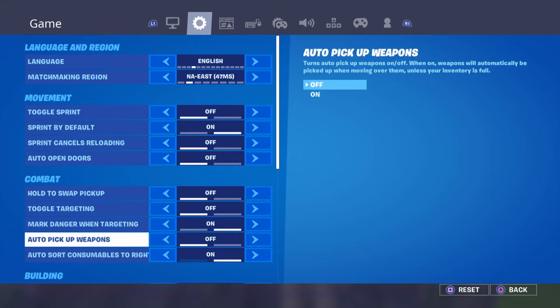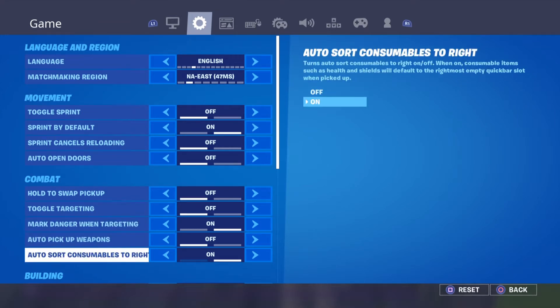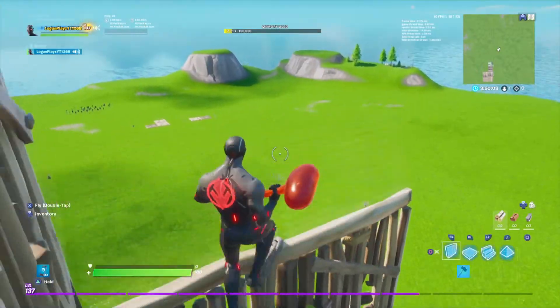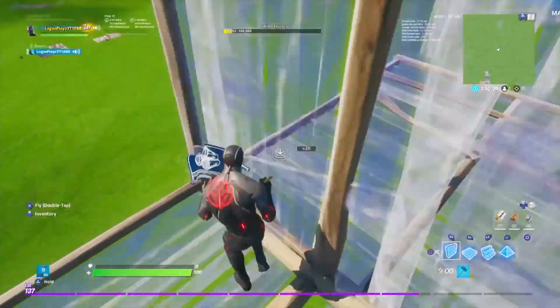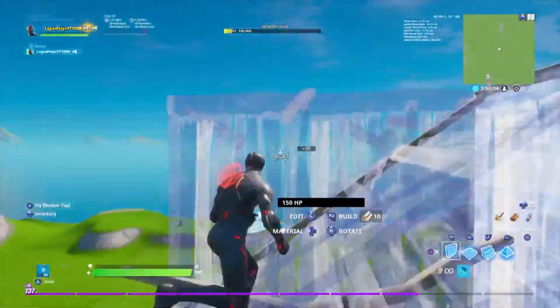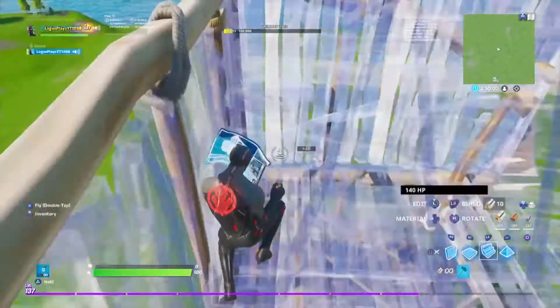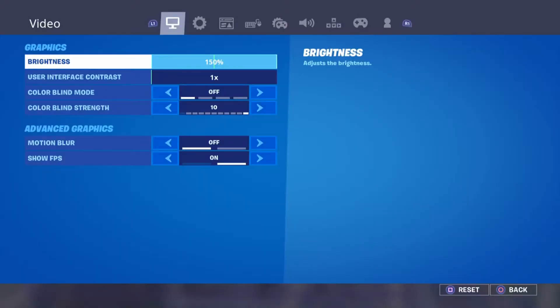Mark danger when targeted is on, auto pickup weapons is off, auto sort consumables to the right is on. What that does is instead of putting a consumable anywhere in your inventory, it automatically sorts them to the right side.